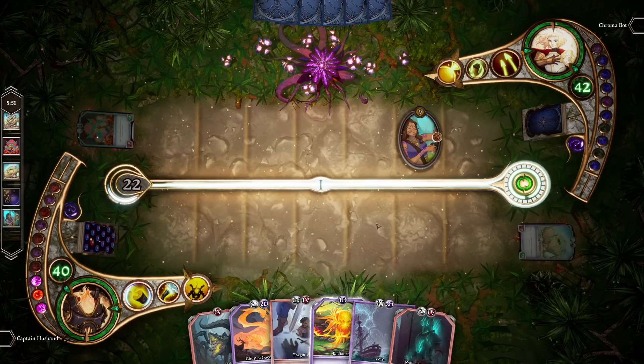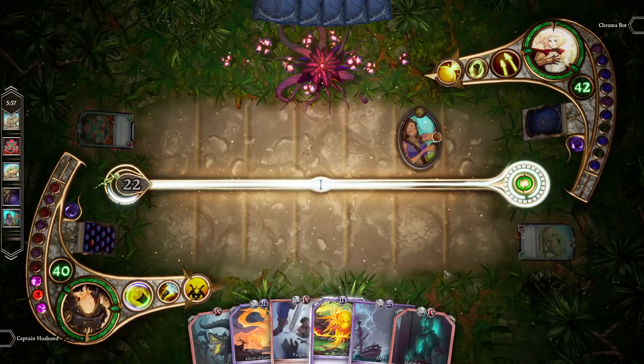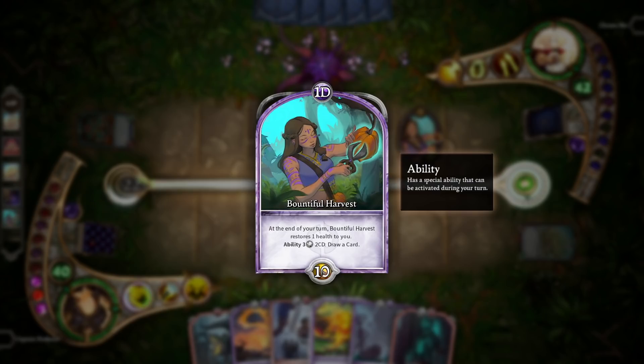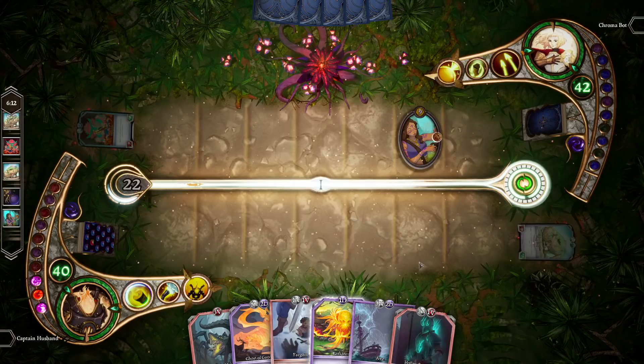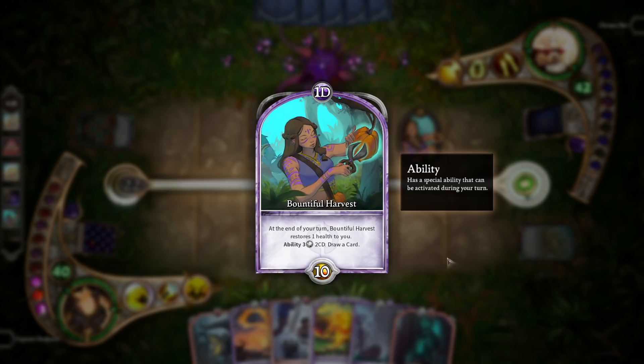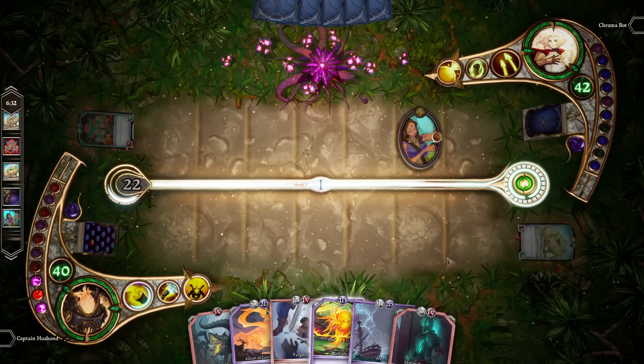Now let's talk about enchantments. Enchantments are also permanents and also enter the story when played. This Bounty for Harvest is an enchantment. Enchantments can't be attacked and they don't participate in combat in any way, but they do still take up a space on the story. Enchantments also have what's called a span value — at the start of the turn of the player who controls the enchantment, the span value ticks down by 1. Once it reaches 0, the enchantment is destroyed. This means the Bounty for Harvest will stay on the board for 10 turns, which is quite long.